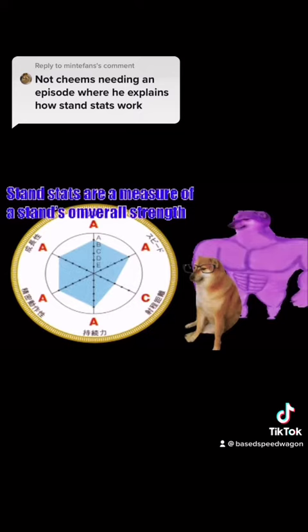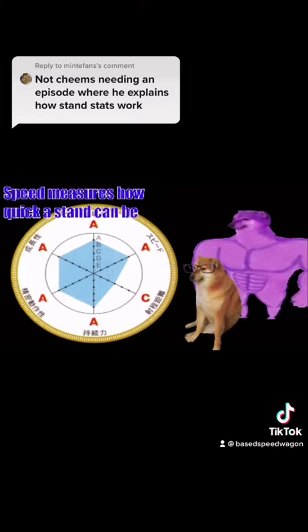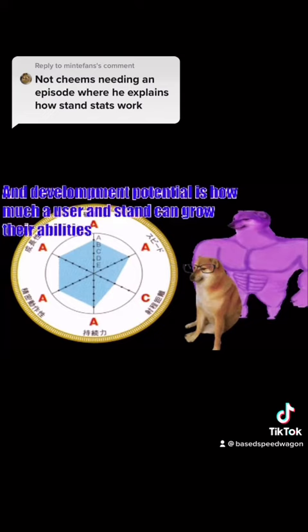Stand Stats are a measure of a stand's overall strength. Destructive power is the ability to cause physical damage. Speed measures how quick a stand can be. Range indicates how far a stand works. Stamina reflects its durability. Precision is accuracy. And development potential is how much a user and stand can grow their abilities.